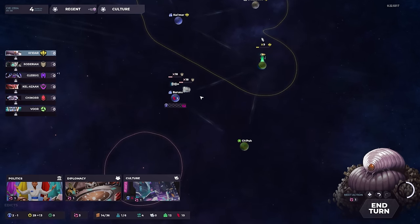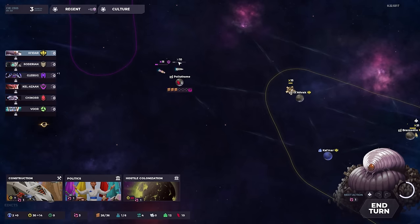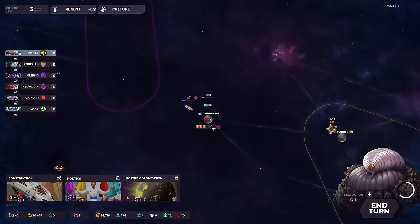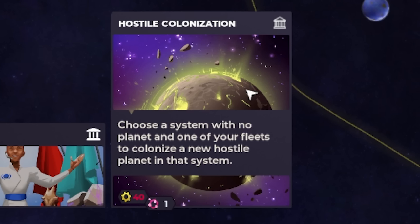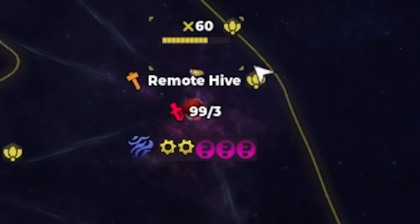We also meet our neighbors, which are the Roderans — the rat people. Above us as well is the Warlike Kel-Azan, which are probably going to try and invade us and take this planet over here, which is not going to help because I'm going to invade them. We've also got this insanely busted ability called Hostile Colonization. I can't use it right now, but I will show you what it does later, and it's kind of ludicrous.